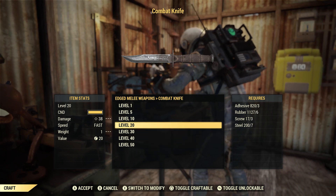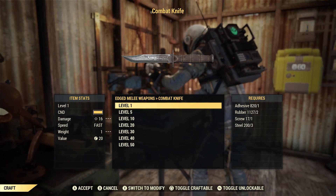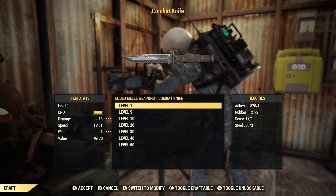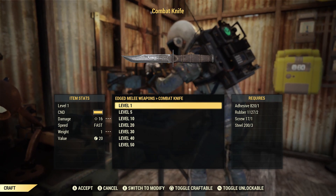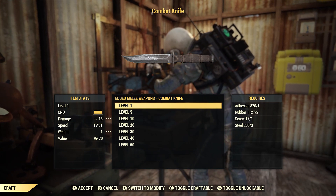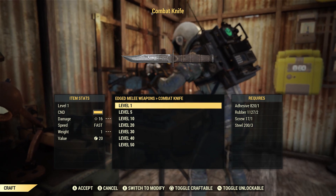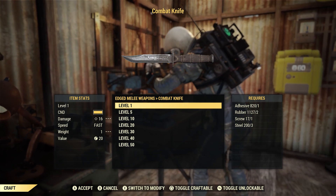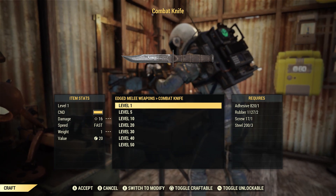I'm going to go ahead and start from level 1 down to 50 for all of you who are different levels or just starting out. The combat knife is a one-handed fast weapon, so you're going to be striking faster than most other one-handed weapons. I'm pretty sure most one-handed weapons only go up to a medium strike speed. From level 1, it only has about 16 damage, and the weight is the same.